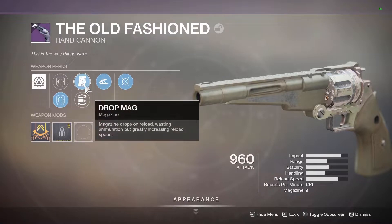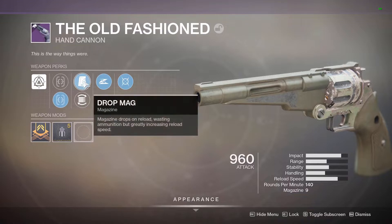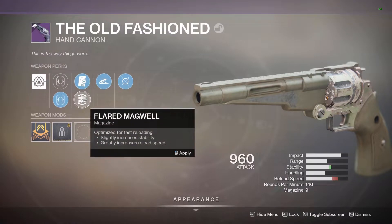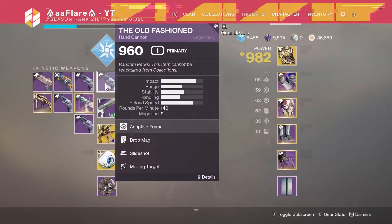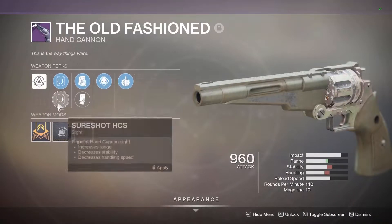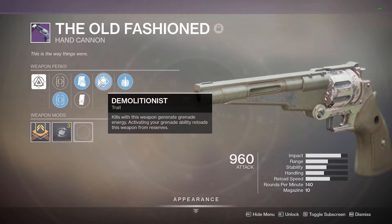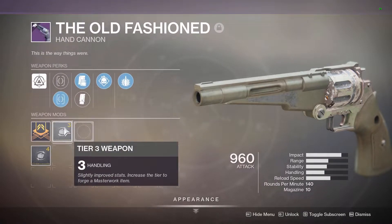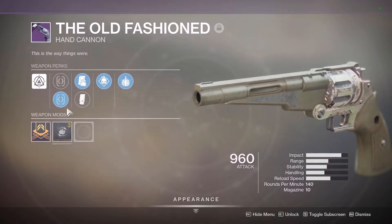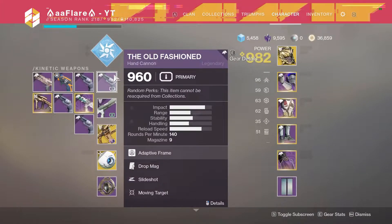Some of the better weapons I managed to get: I really like this Old-Fashioned with Slideshot and Moving Target. It has Drop Mag, because the reload is really slow on Old-Fashioned. It doesn't have the best masterwork or sights — it could have Accurized Rounds to be a little better, but it's alright. For PvE, I have one with Explosive Payload and Demolitionist, as well as Tactical Mag. The reload speed is kind of slow and we've got a Handling masterwork, but for PvE this stuff doesn't matter as much. It could be used in PvP too — it's just a fun explodey kind of roll.